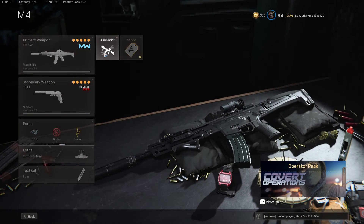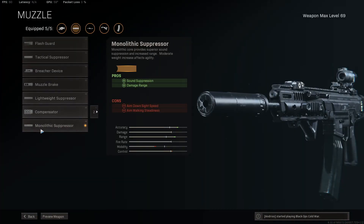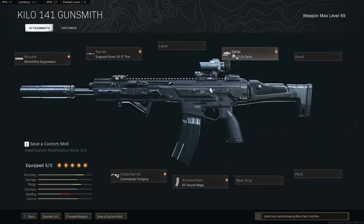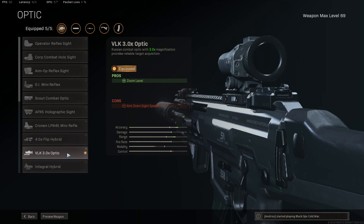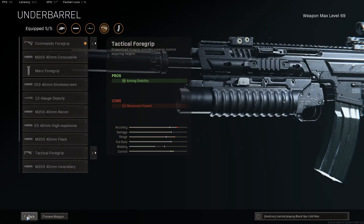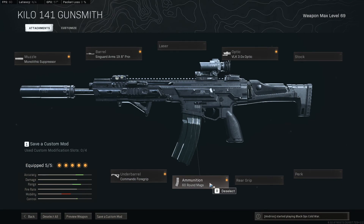Looking at a class setup for this weapon, we want to run the Monolithic Suppressor to increase damage range, sound suppression, and bullet velocity. The Singuard Arms 19.8 inch Prowler barrel for range, bullet velocity, and recoil control means we can hit the target from further away. We move to the VLK 3x optic for zoom and extra recoil control. Then the Commando Foregrip for recoil stabilization. And having 60 rounds in the magazine means we can take on multiple teams at the same time.